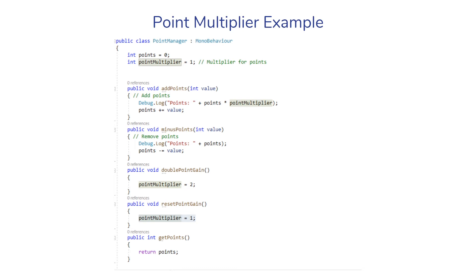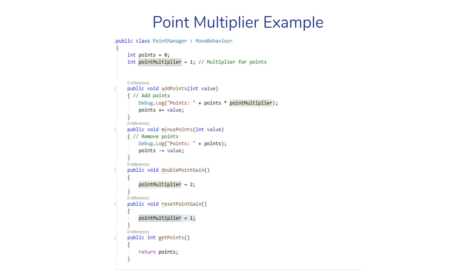For implementations, I'm going to show three features: incrementing, multiplier, and passive point gain. Increment and decrement — pretty straightforward — you call methods to add or reduce points, and also check how many points you have. The multiplier is where it gets interesting: you can call methods to double how many points you get or reset it back to one. When adding points, it keeps the multiplier in check. For passive point gain, I made a new method called IncrementPoints and in Update, I'm using a timer that calls IncrementPoints after a tick time of one second. It also checks the multiplier — if you double it, you get double the points every tick.